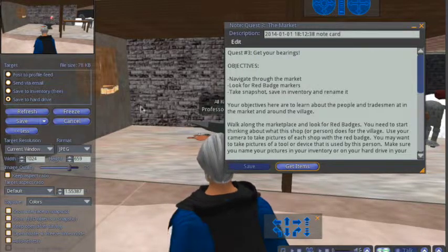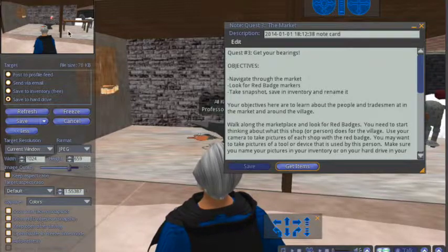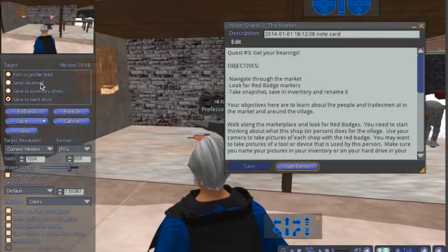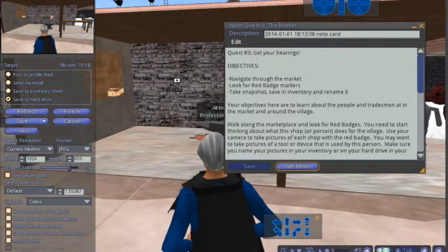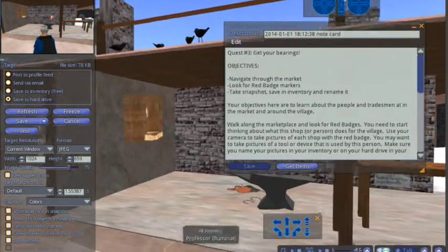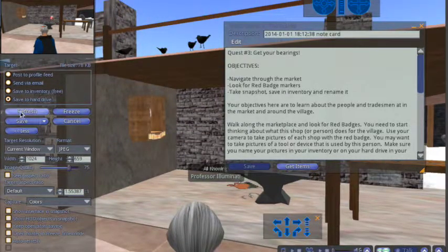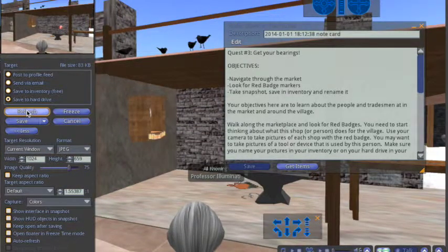When I take that snapshot, you'll notice here is a picture of what I decided to take. I can change that if I want — if I don't like that particular picture, I can use my camera controls to move around a little bit, zoom in and zoom out, and maybe take a different picture. I can just hit refresh and it'll give me the new view that I've just taken a picture of.